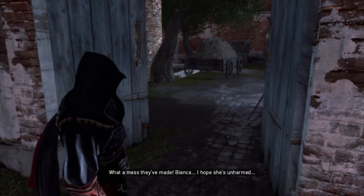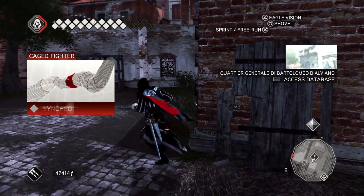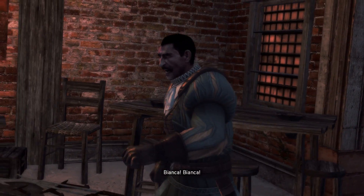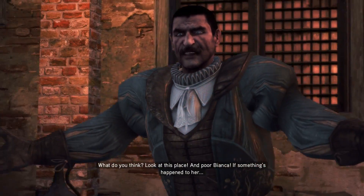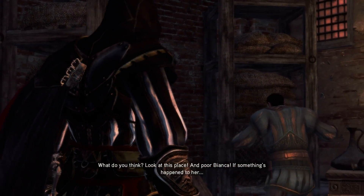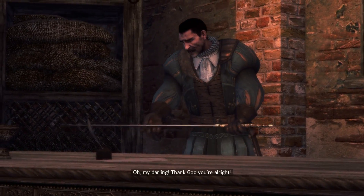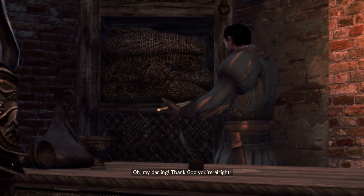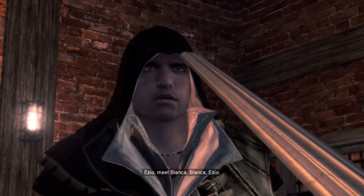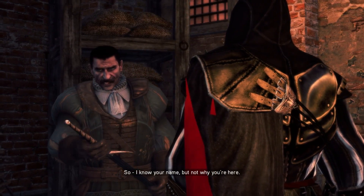Bianca - I hope she is unharmed. Little by little, moving our way through. Is everything alright? What do you think - look at this place. The way he's looking, I'm assuming it's not a person. Is it a cat? It's a sword. Thank God you're alright. It was like a little kitten - a little puppy. Squirrel. I know your name: Bianca.